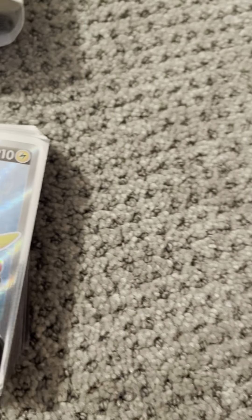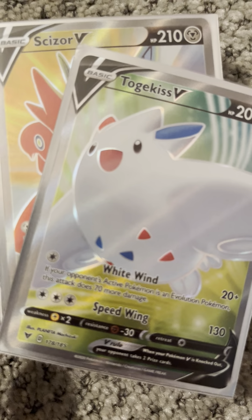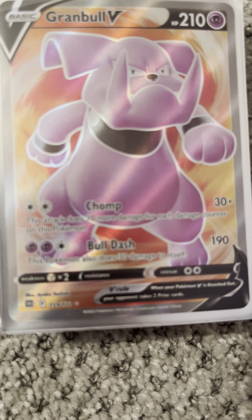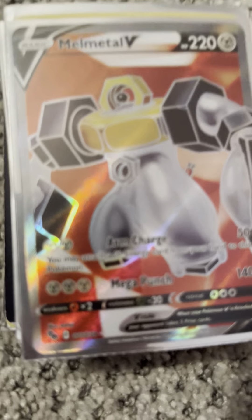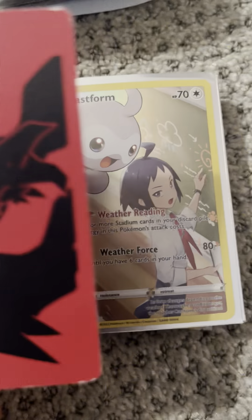Now off to the Full Art Vs — we're almost done, thank you for staying with me so long. We have an Ampharos V, then a Houndoom V, a Togekiss V, a Scizor V, a Granville V, a Chandelure V Full Art, and a Melmetal V Full Art from Pokemon Go. And then we have a divider.